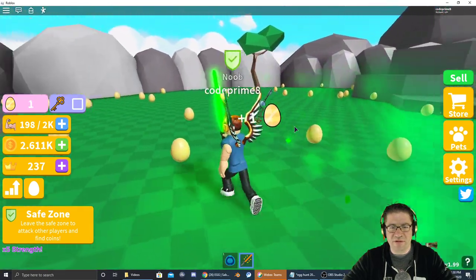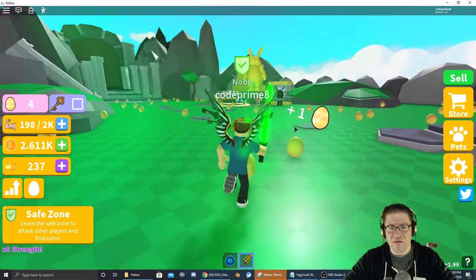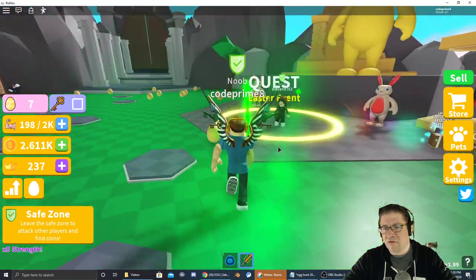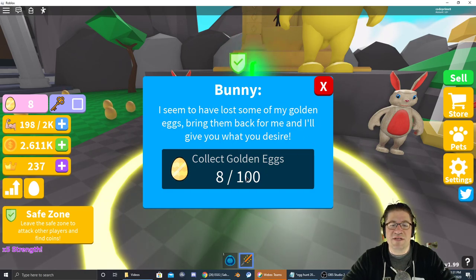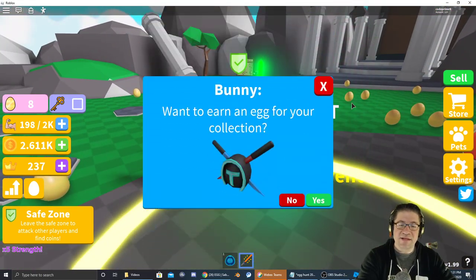Okay so we need to eliminate the box or collect the eggs. I think we may just need to collect the eggs. Oh here it is — Easter egg event over here. There's a quest: do you want to earn the egg for your collection? I seem to have lost some of my golden eggs. Bring them back to me and I'll give you what you desire. So you have to collect 100 of the golden eggs. That's the quest — let's go do that.